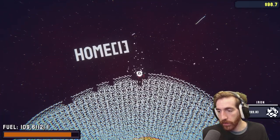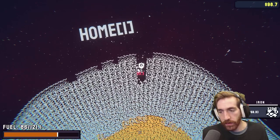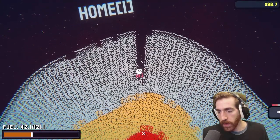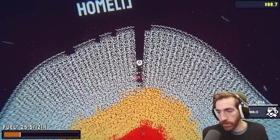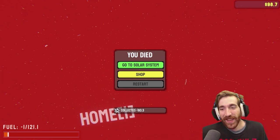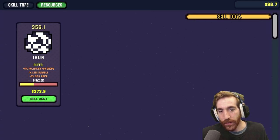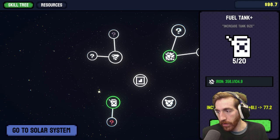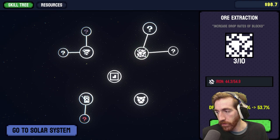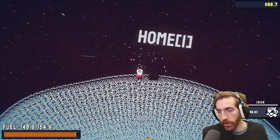I seem to be able to move left and right, but the up and down really don't seem to do much. Let's see how low we can go. I'm not even sure if it'll fit. We might be able to — oh. Just explode. I'm not even sure if we got that. We did not. Definitely did not. Let's get more fuel. Honestly, we should probably just bank on ore extraction, right? Because the faster we can get ore, the faster we can upgrade.